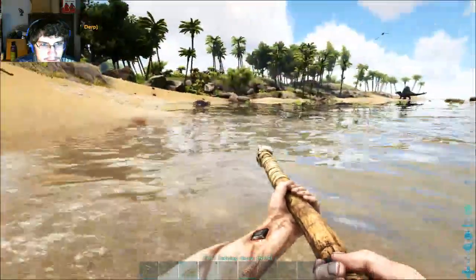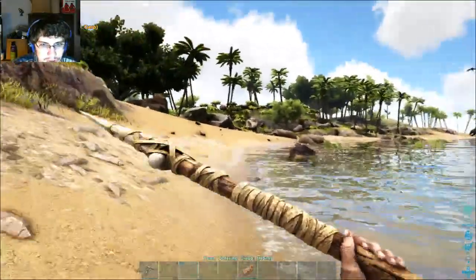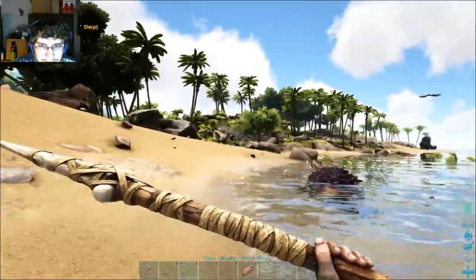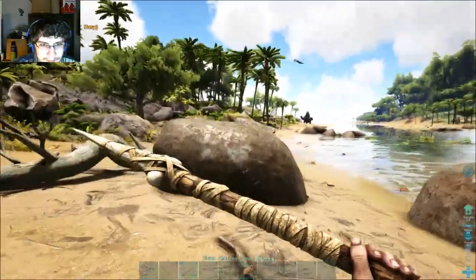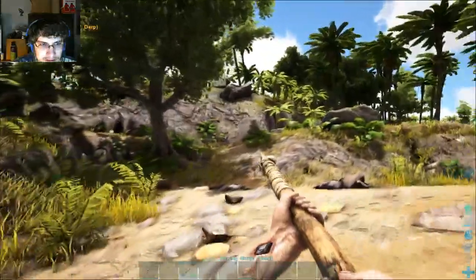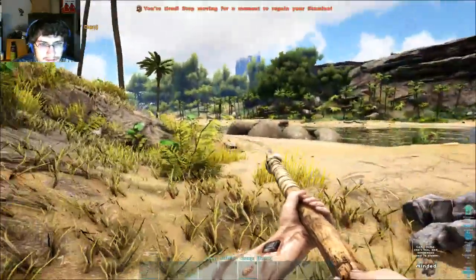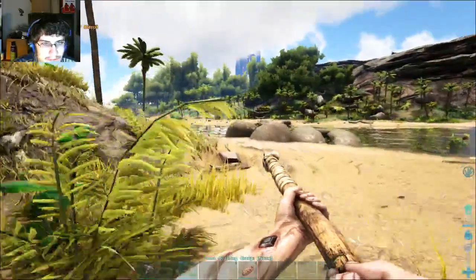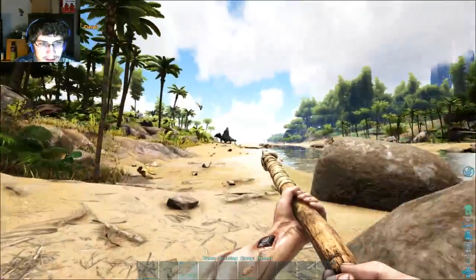Over there. Spinos are huge and dangerous — they're probably one of the closest rivals to the T-Rex in danger. Which is bad for it to be right next to my spawn point. Because this spawn point, unlike others, when you choose to spawn at this spot it always puts you out on that part.